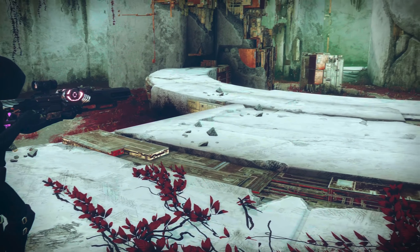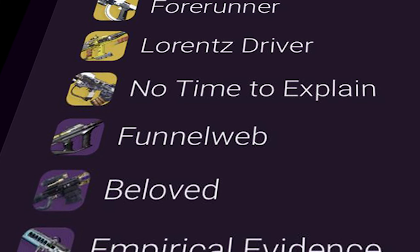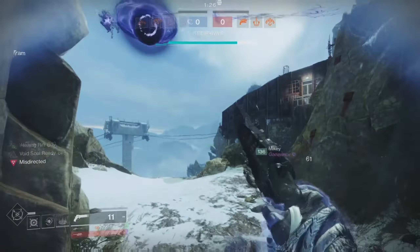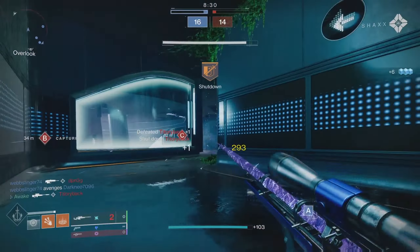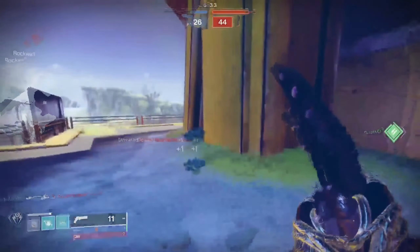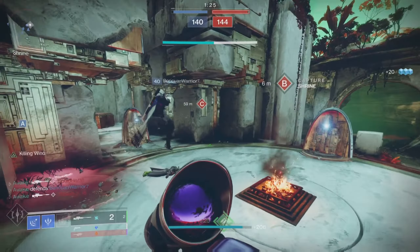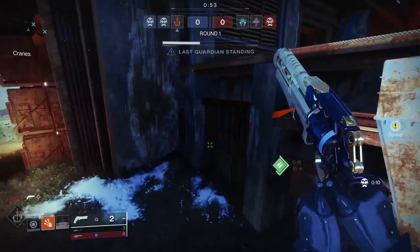Today we're going to talk about sniping in Trials. No matter how heinous the PvP sandbox gets, snipers will always be relevant in Trials — always the strongest weapons in the game, at least on paper. You have to land your shots and they are hard to use sometimes, but if you do that accordingly you can insta-kill anyone anywhere on the map. Even now with all the weird invis linear forerunner stuff going on, snipers still have a place in the meta. This guide is going to be about how to play with a sniper — what you should be doing to win rounds.